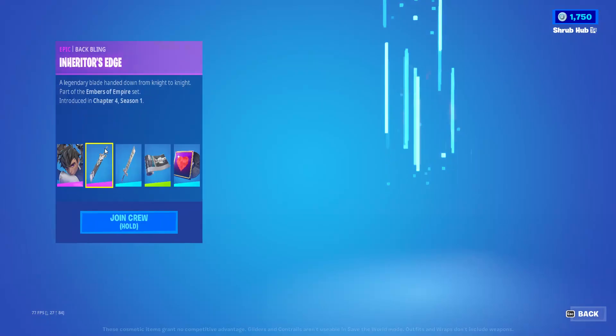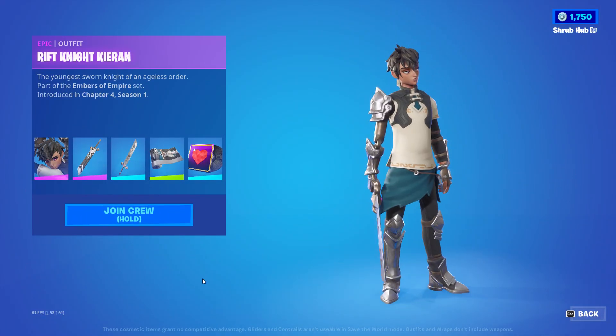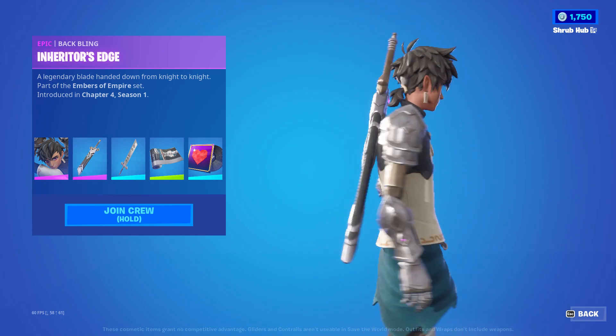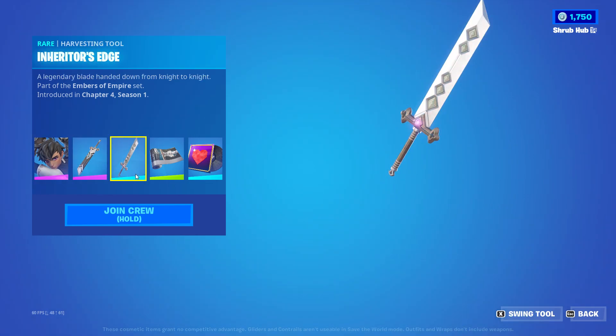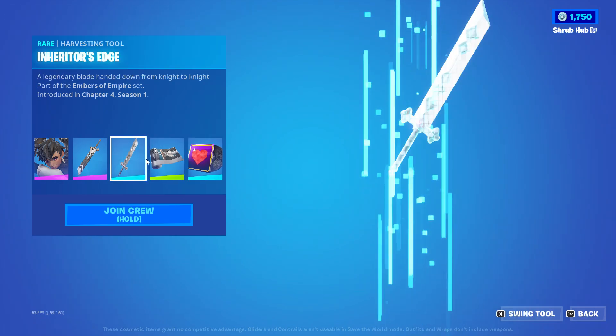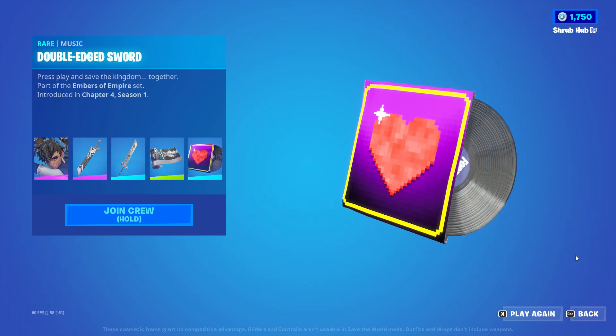First we've got the brand new March Crew Pack with the Rift Knight Curran skin from Chapter 4 Season 1, the Inhertoro Edge Bat Back Bling from Chapter 4 Season 1, the Inhertoro Edge Pickaxe from Chapter 4 Season 1, the Knight Legacy and the Double Edge Sword, also from Chapter 4 Season 1.